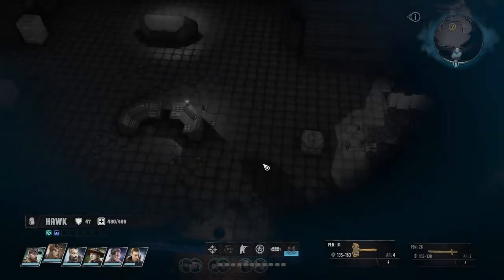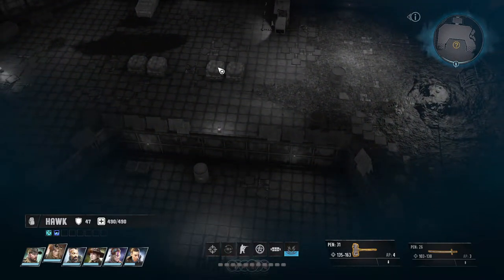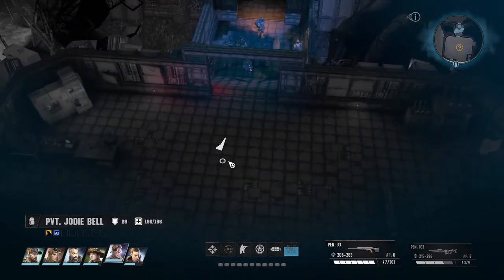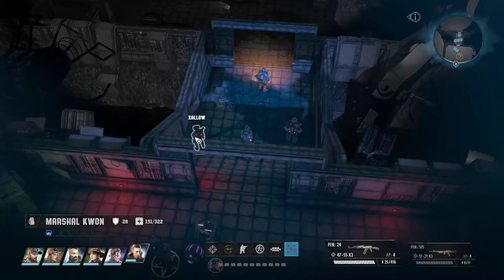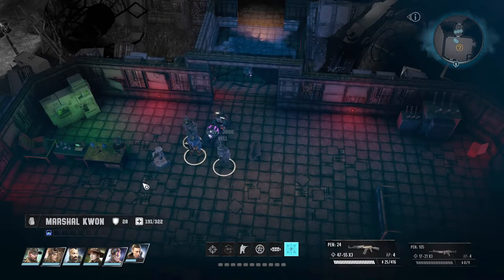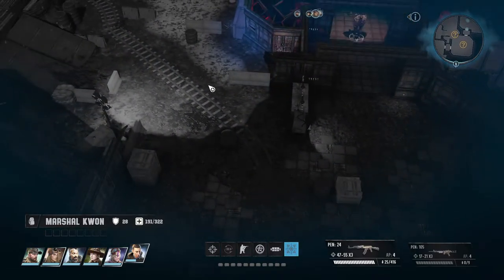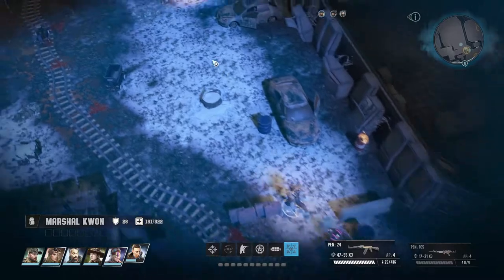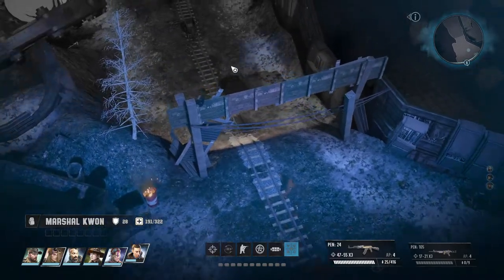Welcome back to Wasteland 3. I think we're going to send some of our guys over on the other side and deal with this stuff. We're going to take Jody, we're going to take Quan, and we're going to take Hulk, and send them over on the other side. Because I'm thinking we can kind of take him from both sides and maybe get something good out of that.